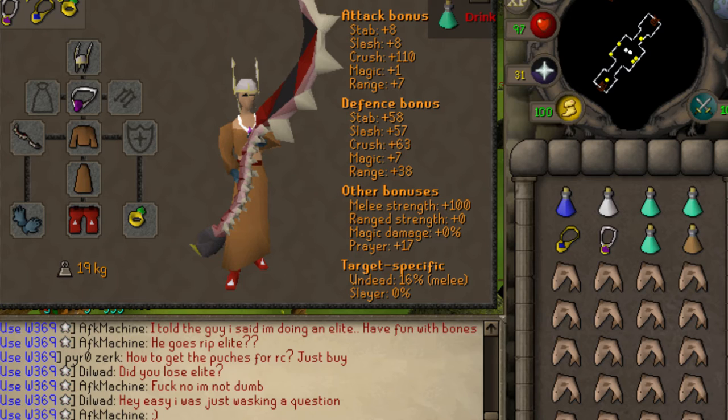For the weapon, I use an Abyssal Bludgeon because I can afford it. Basically you want some sort of crush weapon. If you can't afford a Bludgeon, Hasta would be your second best option, then God Swords, then Dragonaxe or Verac's Flail. For the inventory, you're going to want to bring a super set minus the defence potion since you'll be praying, three prayer potions, a Stamina Potion to make it easier, a Games Necklace and a Glory to teleport away from PKers. Games Necklace gets you to Corporeal Beast's lair. Other than that, bring decent food — I recommend sharks, but Monkfish works too.